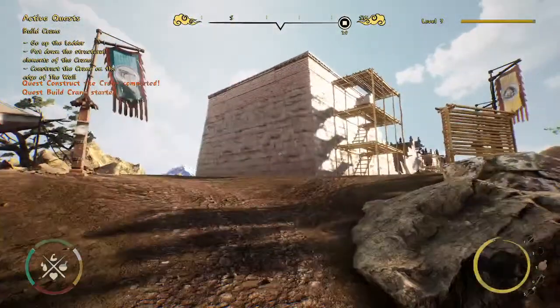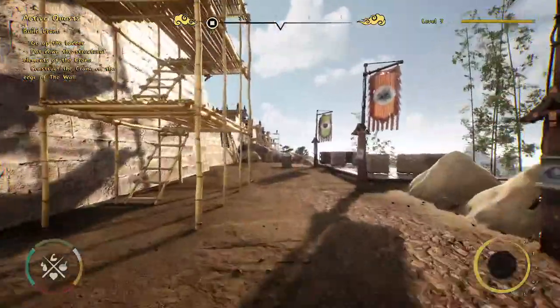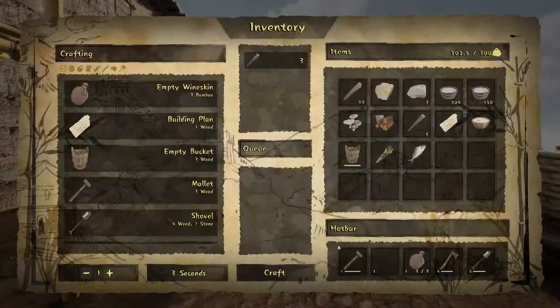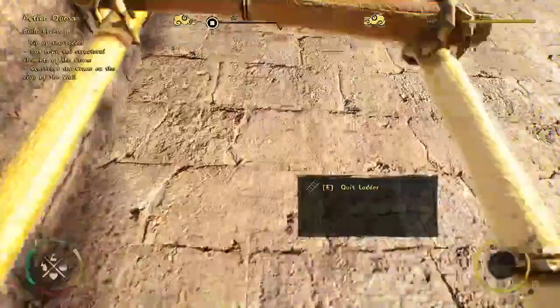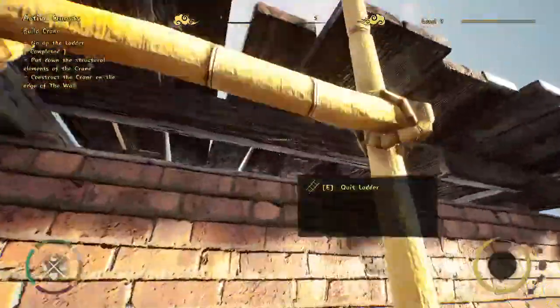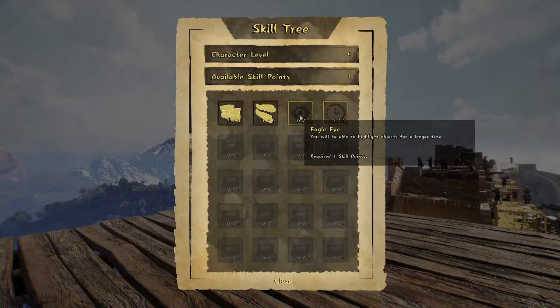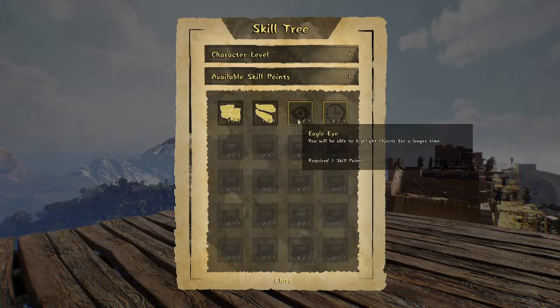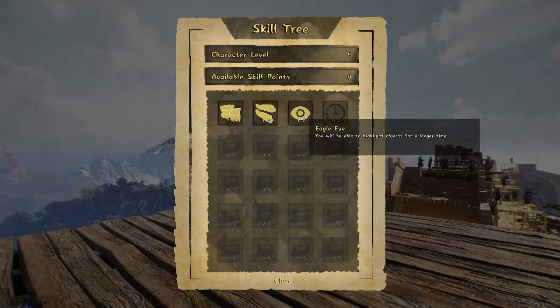We're back at the tower. Now we'll construct the crane — I still have it in my inventory. Let's go up the ladder. We leveled up again, so let's use another skill: Eagle Eye lets you highlight objects for a longer time.